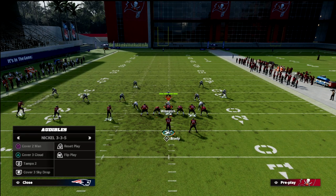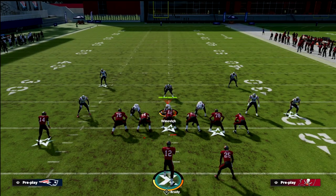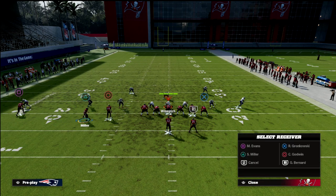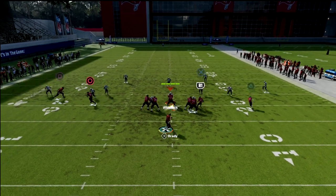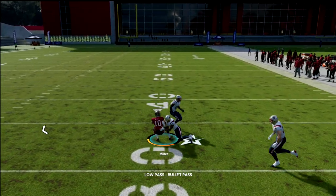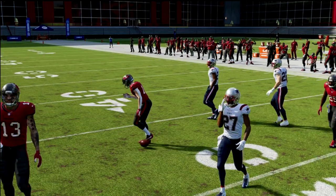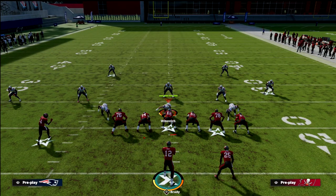Now I wanted to spend a few seconds going over this against a double flat out of a cover two. So let's say they double flat — the hard flat and the cloud flat — to try to stop this concept. You're going to see that both flats should get pulled out and you can throw the ball right on the numbers. You want to throw the curl just to the right of the numbers. If you throw it inside the numbers, the vert hook will play it. If you throw it outside the numbers, the cloud flat will play it.